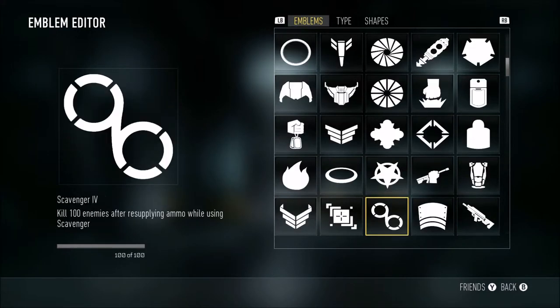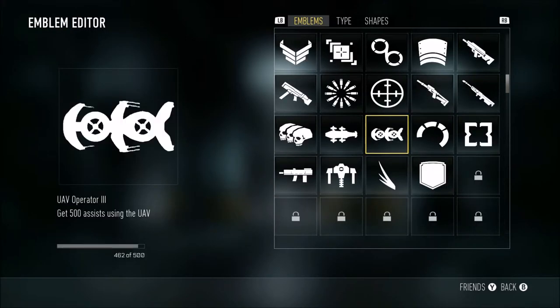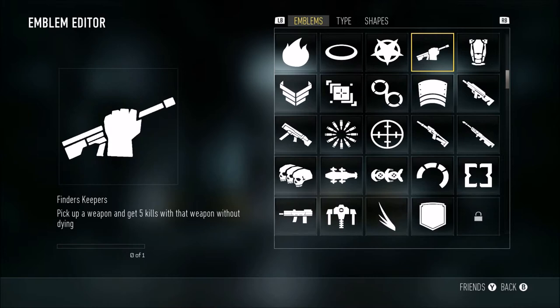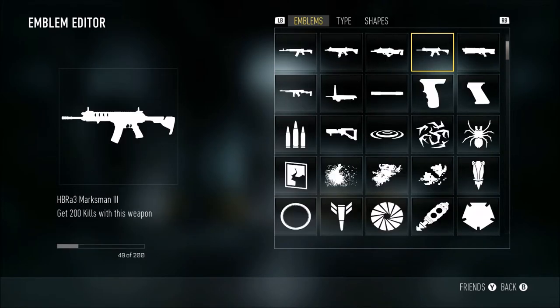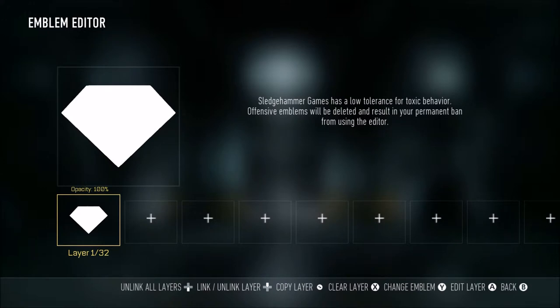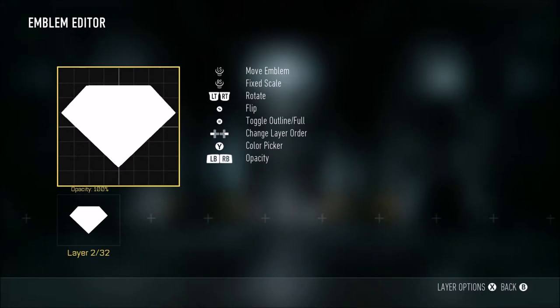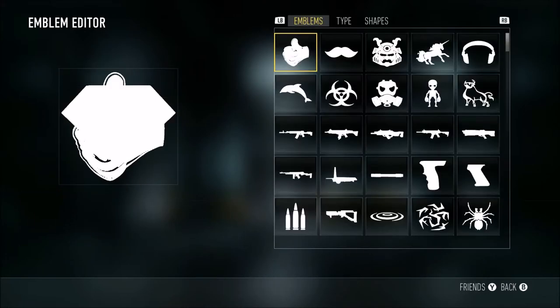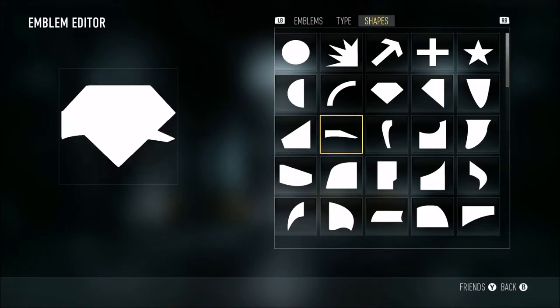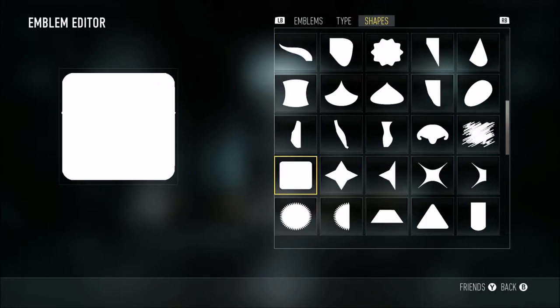We're going to try to find a triangle. Do I have any triangles? That's not what I'm looking for. How about shapes? Okay, that's perfect. Well first of all, I need a background. Where's the square? Square. This'll do.